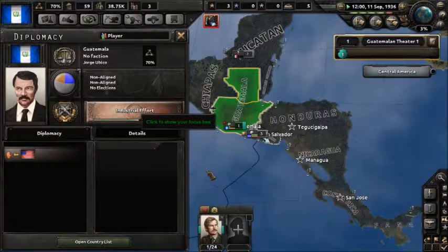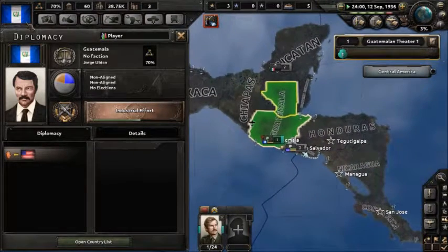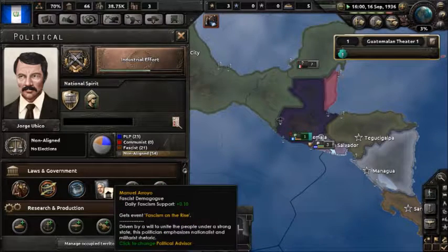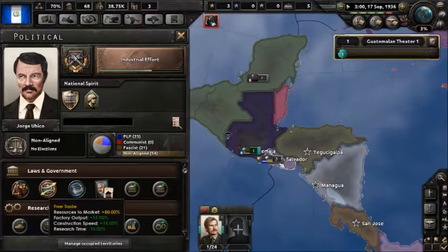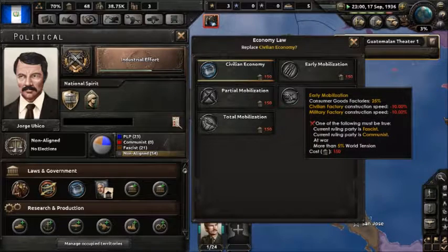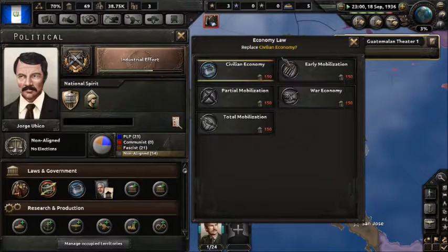We are doing industrial effort. I just gotta remember what we did last time, because when the game crashed I don't have autosave on because it slows down the game. So I just don't have it on and I probably should, but that's okay. We just gotta redo what I did last time. We have our fascist supporter there. We need to change free trade to this one. One of the things we did was change early mobilization, so we'll do that.